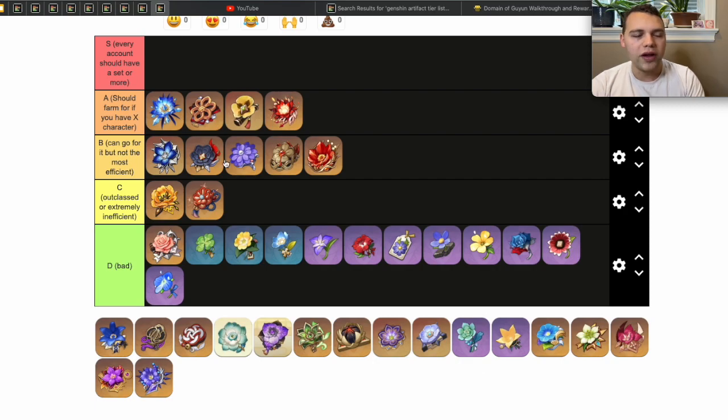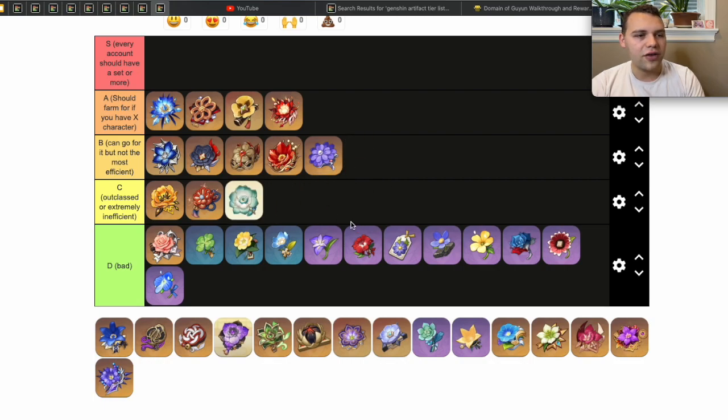Next is the Heart of Depth set, which shares a domain with Blizzard Strayer. Blizzard Strayer is one of the most broken artifact sets in the game. Not every account will be running a freeze team, so I wouldn't say every account needs it — but it truly deserves S tier in terms of power. I'm rating sets more on value for your account: if you have Ayaka it's 100% S tier; if you're doing freeze Ganyu, freeze Rosaria, or freeze Kaeya, absolutely farm it. Heart of Depth you can go for, but it's not the most efficient — Gladiator's is generally just as good or better on Ayato, and you'll be getting lots of Gladiator passively.